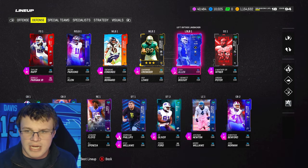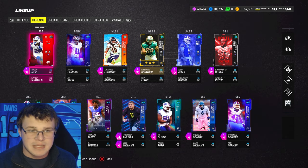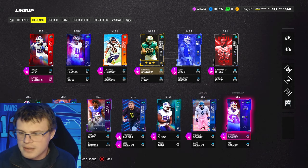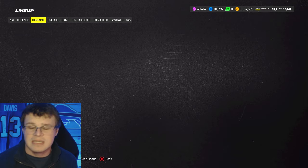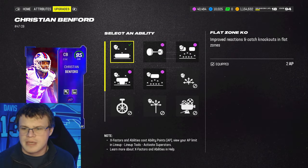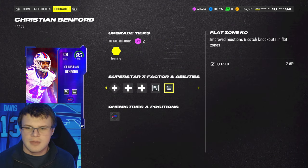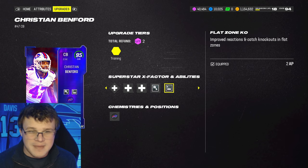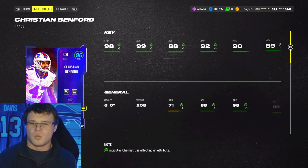Looking on defense, we have Tremaine Edmunds at User. Also Josh Allen, Dante Wittner up top with Taylor Rapp. Our corners are Teron Johnson, Nate Wiggins as a filler, and Christian Benford, who just came out today — Team of the Year as well. However, with these 95 overall cards, they completely screwed the abilities. This guy gets no discounts. You can't even get Pick Artist for one or zero. You have to pay two AP for it, which is crazy. So we're gonna rock four AP on Christian Benford — see if it's worth it. He's 98 speed.